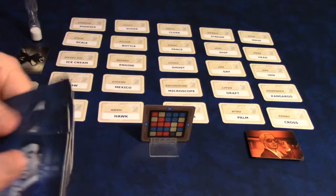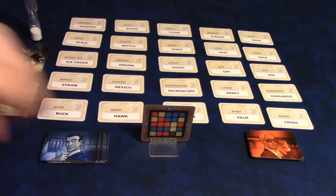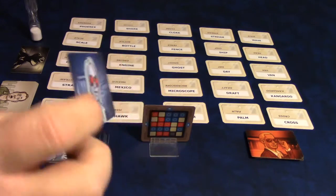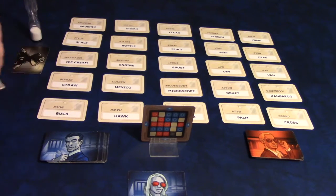You're then going to take the blue agents and the red agents and put them in a pile. You have a double agent, and one of the teams will get this — we'll explain that in just a minute.